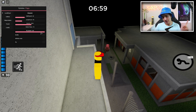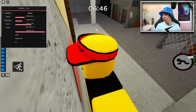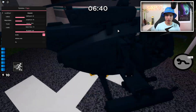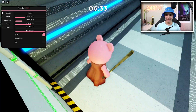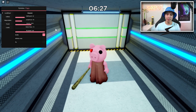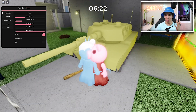We also got fly speed, which is how fast you fly when you have fly on — we'll get to that in a moment. So we got no clip. We can't walk through this wall normally, obviously. But if you turn on no clip, as you can see, I can walk through any walls, any obstacle. I can literally go inside the victory vault — this is where you go once you finish the game.